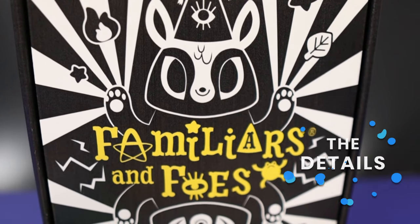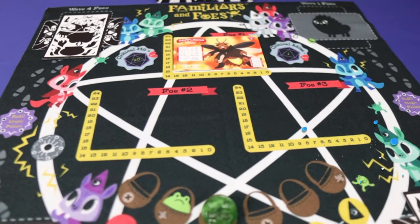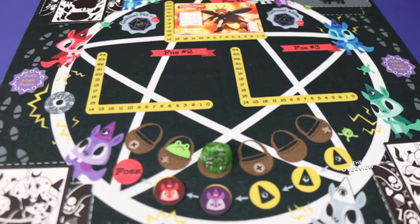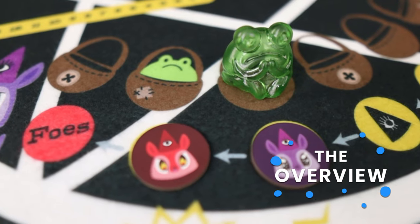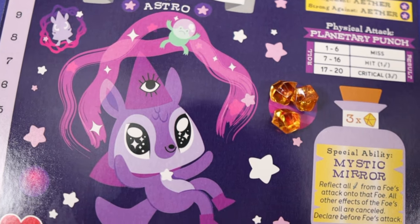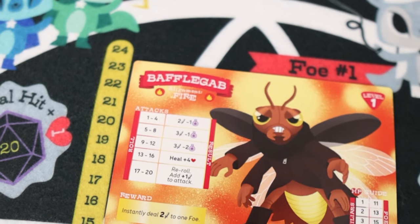The game plays 1 to 5 players with mechanics such as dice rolling, cooperative play, and variable player powers. The game is of light complexity. Familiars and Foes is a family game where you are familiars cooperatively working with other players, attacking waves of evil foes while upgrading your spells so you can free your witches and wizards.